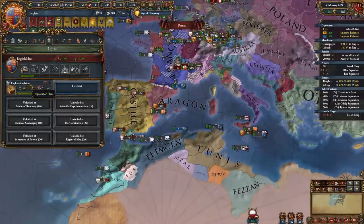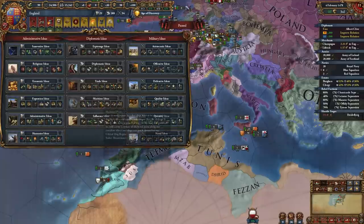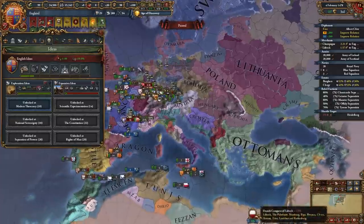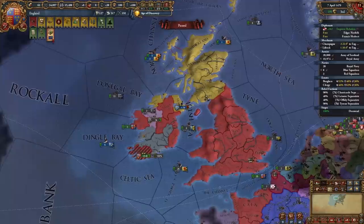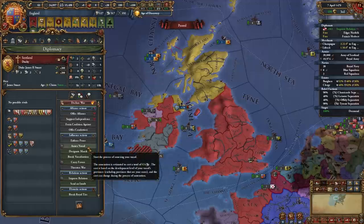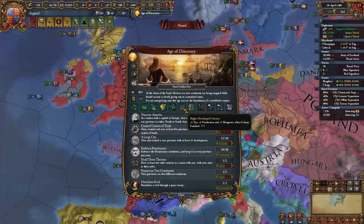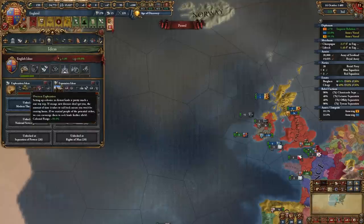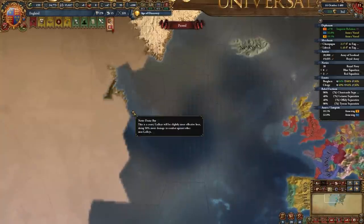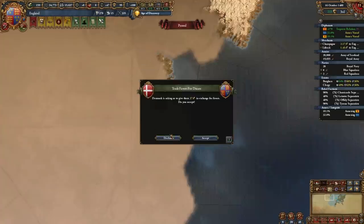Once you have above 200 relations with Scotland or any Irish vassal, and 10 years have passed, start annexing them. I'm annexing Scotland and Thomond now. As England for your first age ability, take higher developed colonies if you opened with exploration and expansion. If you opened with quantity and economic, take justified wars. Once you unlock the overseas exploration idea and reach diplomatic tech 7, you'll have enough colonial range to start colonizing.